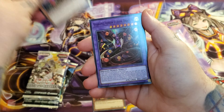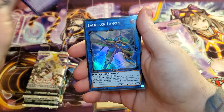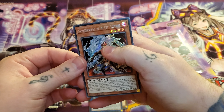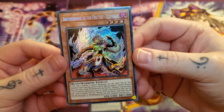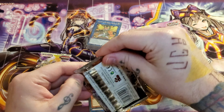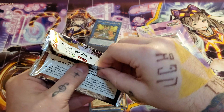Yellow Gadget. Red Gadget. Starving Venom Fusion Dragon — definitely not bad. Talkback Lancer. And Brotherhood of the Fire Fist — Elephant. I think this is one of the better secrets to get from the set. So that's actually not terrible to start off, especially with a set that was pretty lackluster in my opinion.